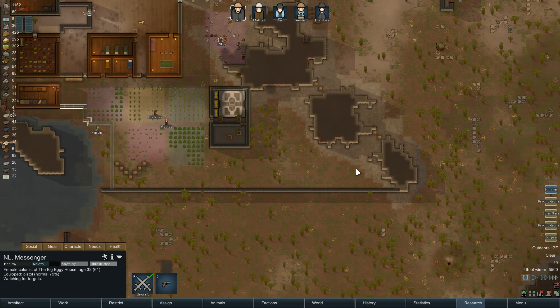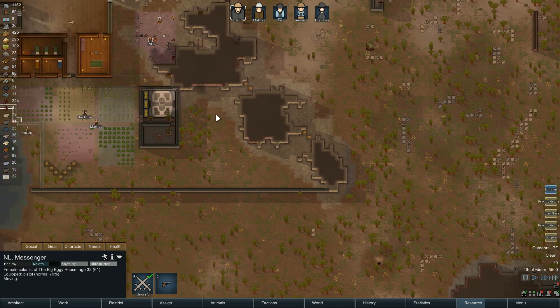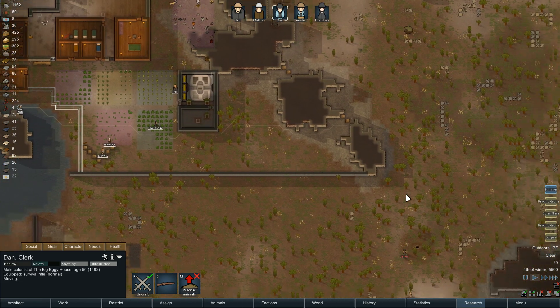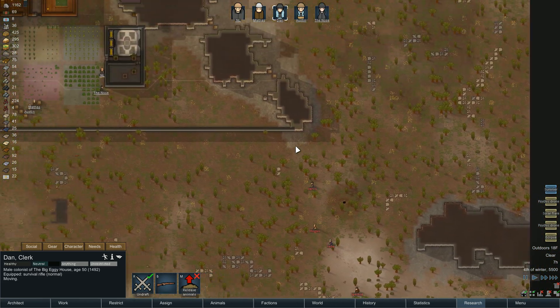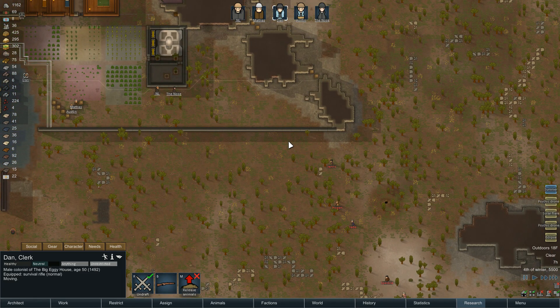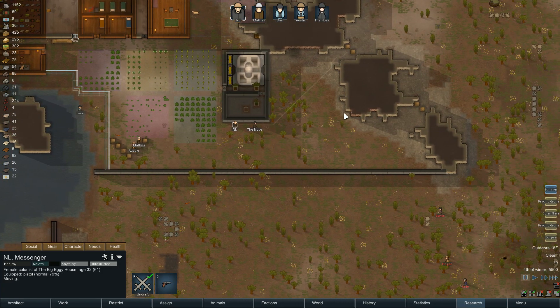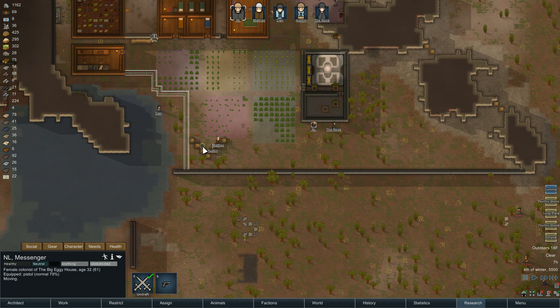Ryan, what are you doing? Watching for targets — why don't you stick your nose up there, buddy. Dan — good. Here they come, boys. Rally up. They're going to try and tunnel, aren't they? So they want a tunnel — they can get themselves a tunnel. We'll put NL here. The Nose — we need to fall back.